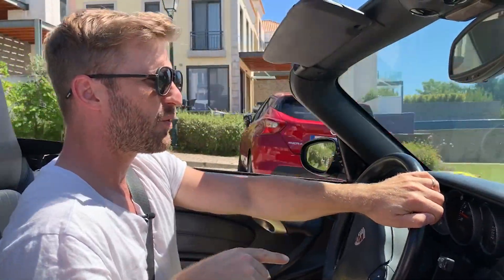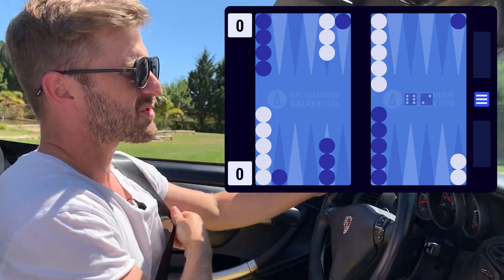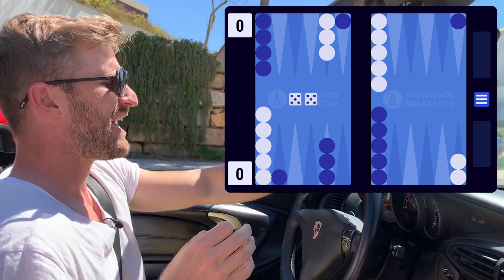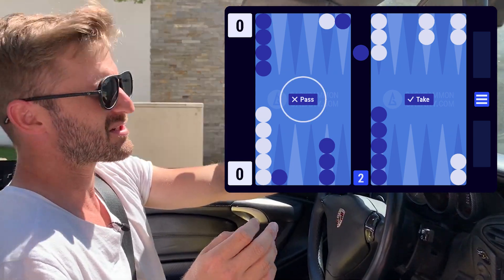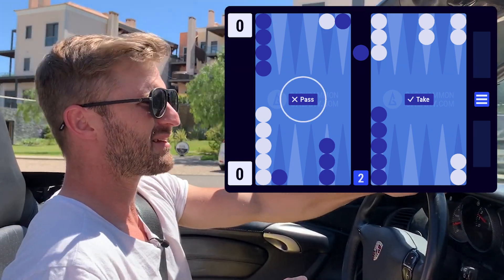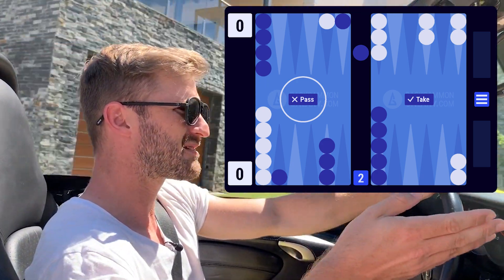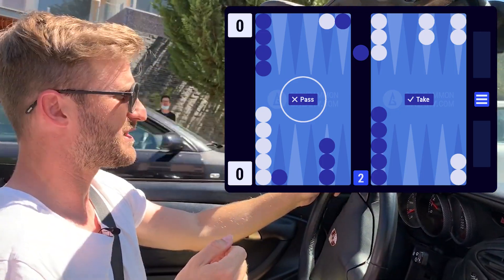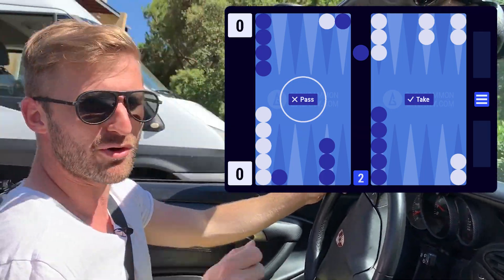The other variation is when we open with a 6-4, 6-3, or 6-2 — we split the back checkers out to the 18 point and bring a builder down from the midpoint. In this case we have to drop. It's a borderline drop, because now he's gonna have a double shot and we're not gonna have a direct return shot from the bar. He's also gonna bring down ammunition with a hit with tempo. So that's worse — this is a big double and a borderline drop.